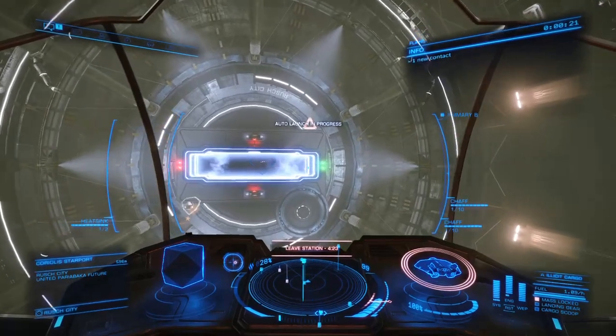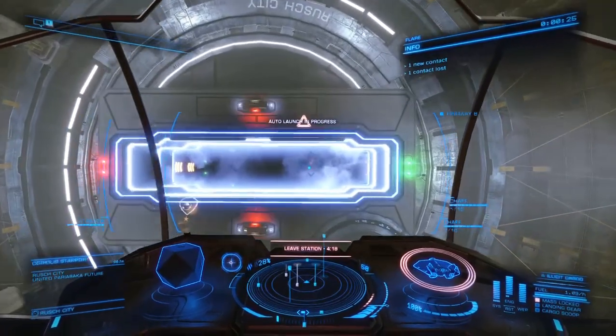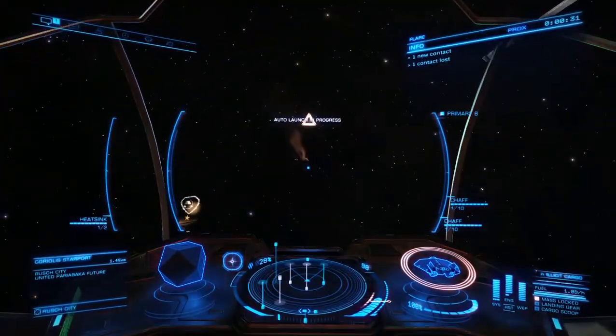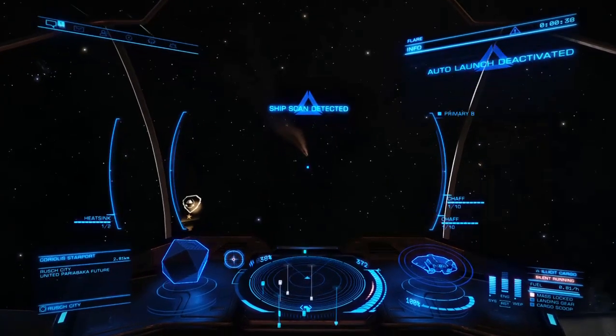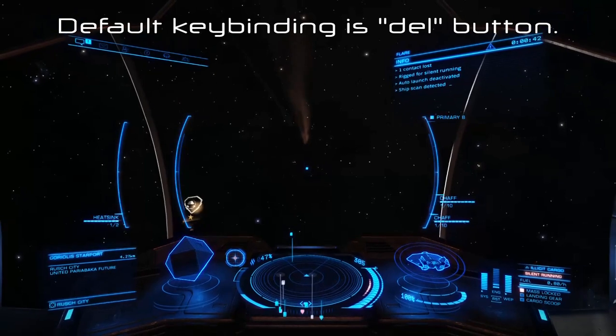Here I will show you how to do it. There are other ways, like heat sinks or just sprinting, but this technique is silent running. Scan detected — so you just have to enable silent running when you get that message.